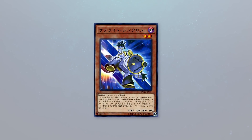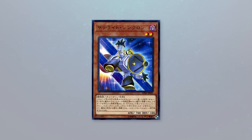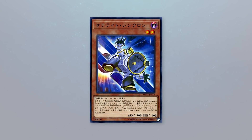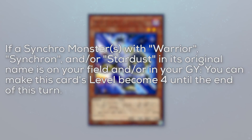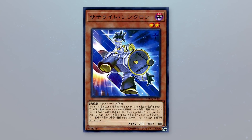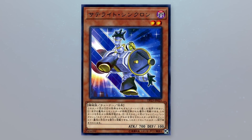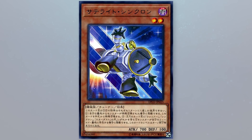You could argue that this card is outclassed by Quickdraw Synchron as a special summon, but I think that isn't necessarily true. Quickdraw requires a discard — this doesn't. This card can generically be used for synchros; Quickdraw can't. They each serve different respective decks and scenarios. Its second effect reads: if a Synchro monster with Warrior, Synchron, and/or Stardust in its original name is on your field and/or in your graveyard, you can make this card's level become 4 until the end of this turn. So it's a level 4 or level 2. I think that's neat, but not that big of a deal, other than giving the card more versatility for synchro summons. In the end, this card is alright, and I can see this being a one-of for any deck with searchable Synchrons for the sake of versatility.